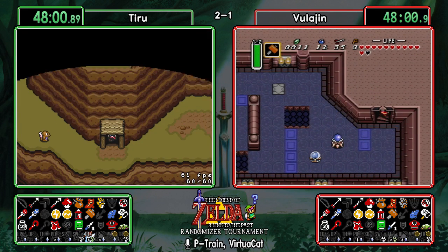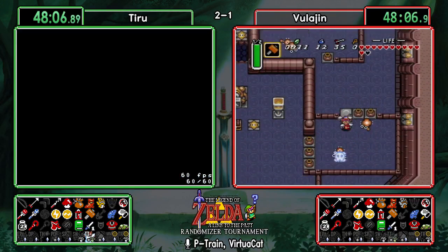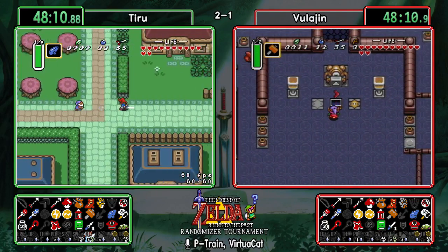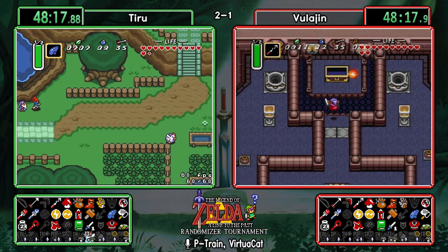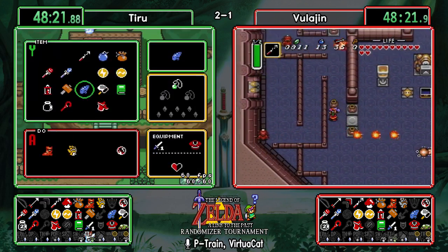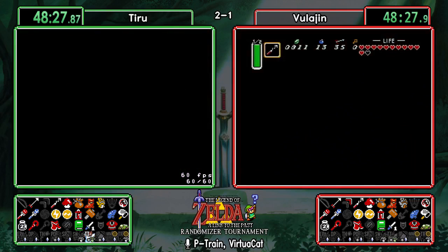Vula making his way up to the chests in Tower of Hera — will he decide to go up to the top floor or just wait? He doesn't have to do bomb strats since he has the hookshot; he can just hookshot over. The first item in Hera is a red boomerang. Looks like Moldorm has the second one. Vula actually doing a bat check first — let's see what the magic bat has.